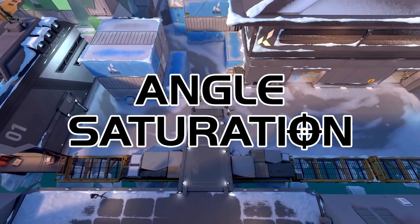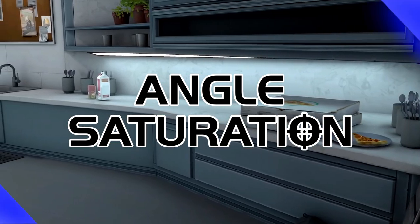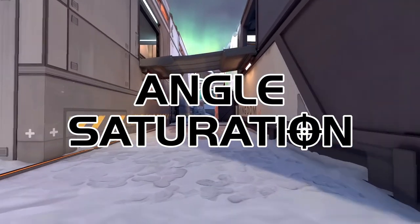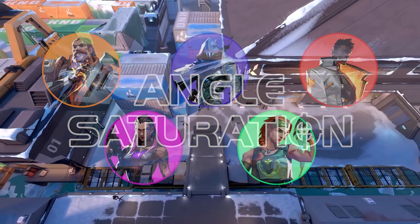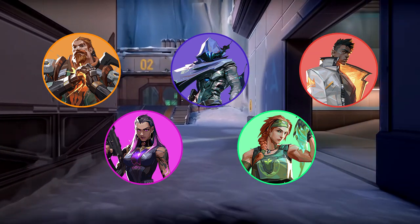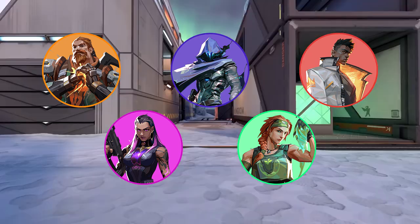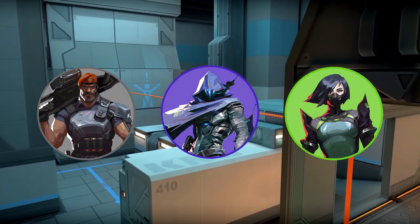Something far more dramatic in comparison is if you're peaking into the A site warehouse on Icebox coming from the attacker's spawn. Obviously you'd have to be a verifiable psychopath to swing it this way, but the circles just go to show the multitude of angles you are actively swinging into when you try to move into this area. When addressing high angle saturation, the most obvious things immediately come to mind — flashes and smokes. Interestingly with Icebox, however, there are so many narrow corridors and jiggleable corners that flashes go down fairly significantly in value. The rationale being that the number of corners you'd have to flash through to get meaningful value is so high that you're going to be out of utility by the time you make it halfway to a site.